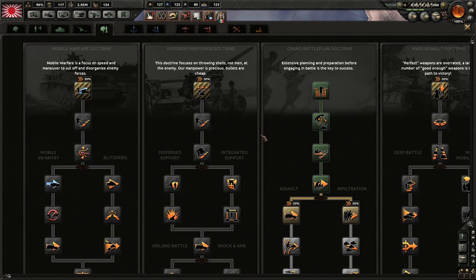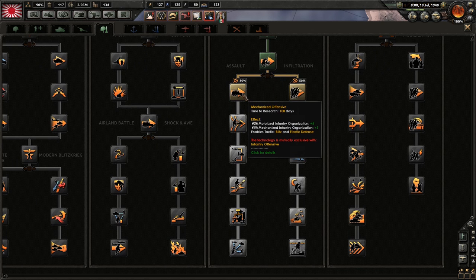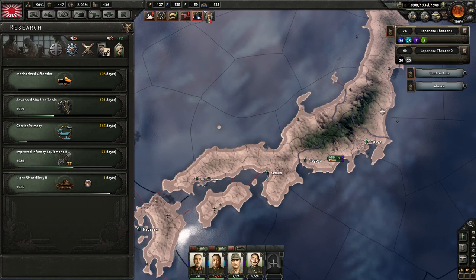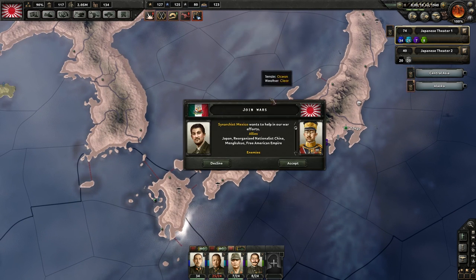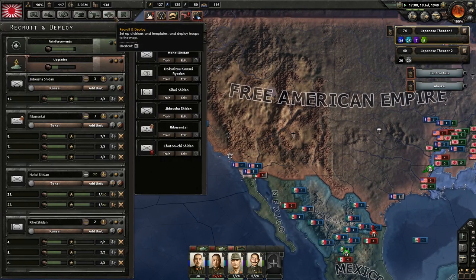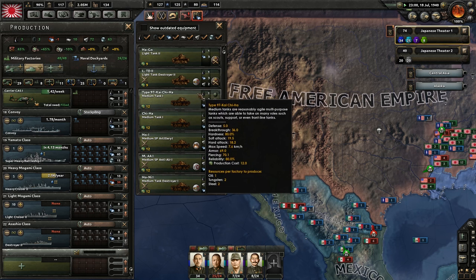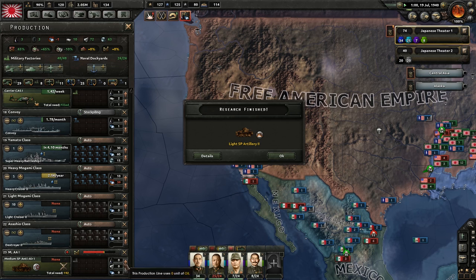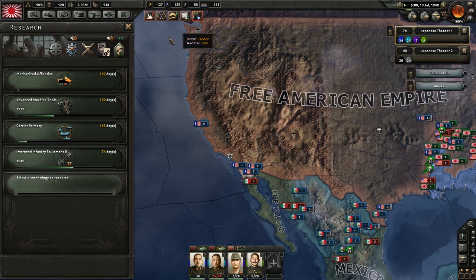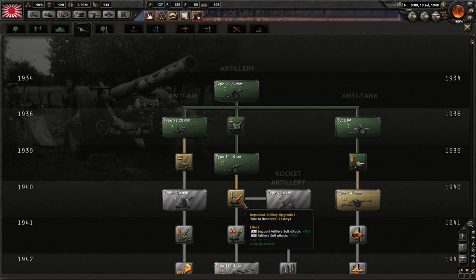1940. We need to pick a path for our doctrine - we're going to go assault. Mechanized defensive, that sounds fun, let's do it. Join wars requests - yes, yes, yes, yes. Let's get that medium self-propelled anti-air queued up since we apparently didn't queue that up. Then let's get light self-propelled artillery working. Let's improve our artillery.